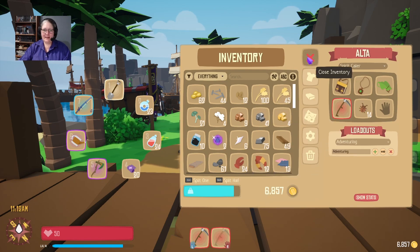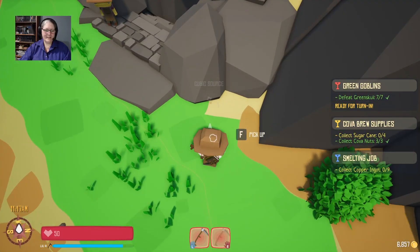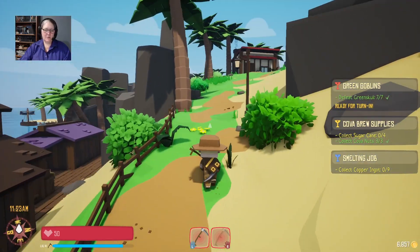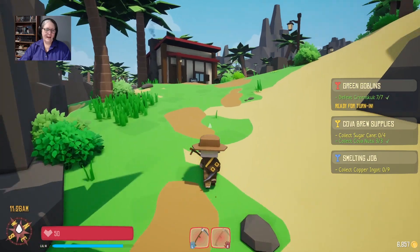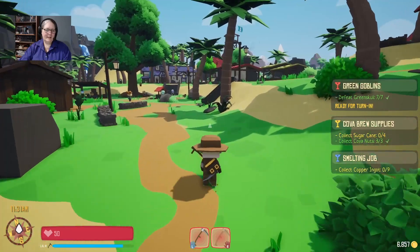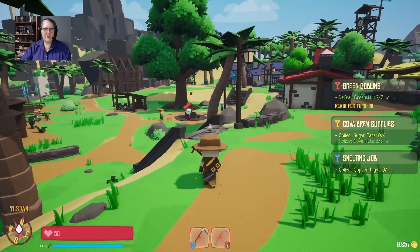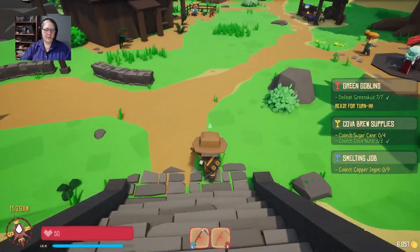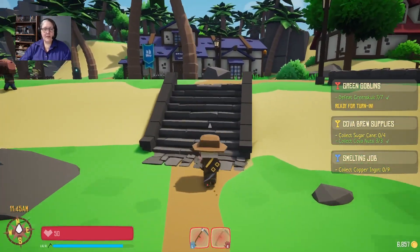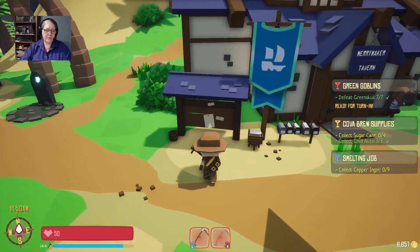Not too bad, not too bad, we can do this. Is that dirt? Yes, let's dig in the dirt. I need to have about 27 bits of copper ore. What I might do is go to the board and pick up any new quests because I can't help it — I have to fly into the light. After that we're going to run up the mountain to the waterfall and try not to get eaten by boar on the way.